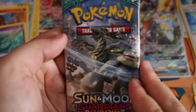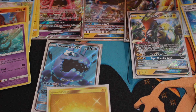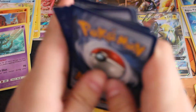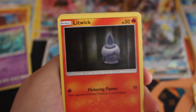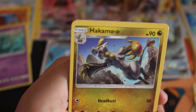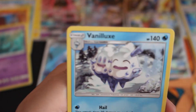Last pack. We have Fletchling, Ritwick, Kofita, Pancham, Vulpix, Energy, Hakamoto, Energy Lotto, Machurk, a Galiga, and a Vanillix — a non-holo rare.